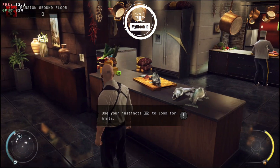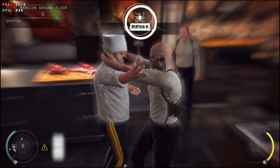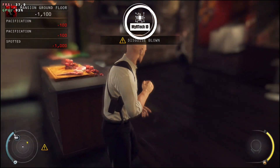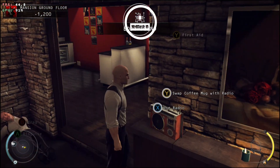Use instinct to locate objects of interest. Your disguise is blown — enemies will be looking for a mansion guard to clear your identity. A body has been found; the guards will be more alert.